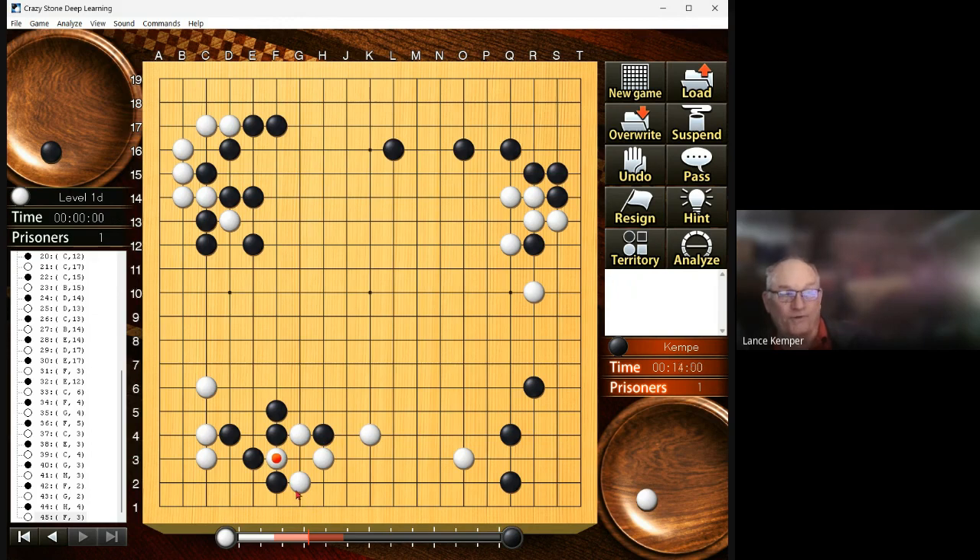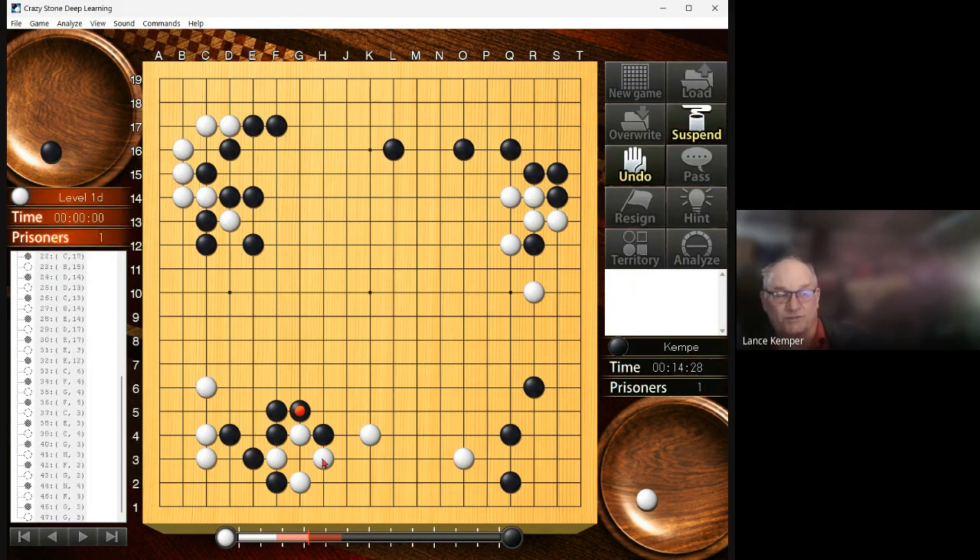Do we want a ko threat? There's no great ko threat — I guess this is a ko threat, but then he has ko threats too. I'll just play atari. Once again, do I think this is the best move? By no means — I never think my moves are best. All I'm trying to do is produce good strong moves. Atari — if I saw a bunch of ko threats I'd go with the kill, but this is a nice strong result.